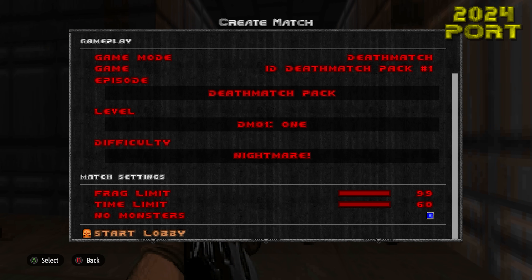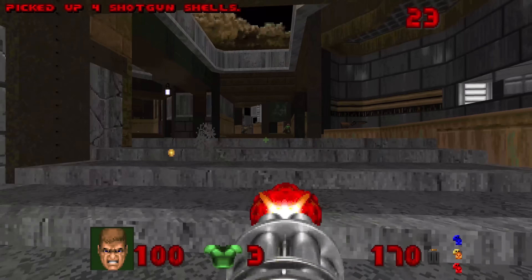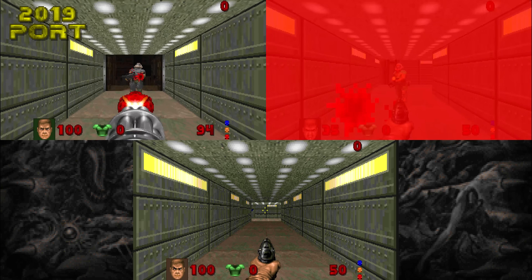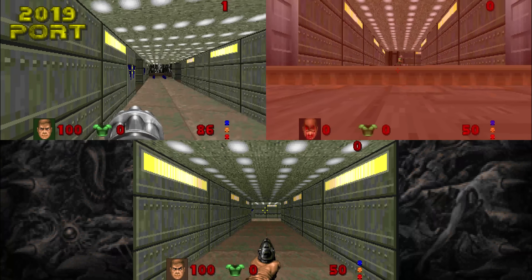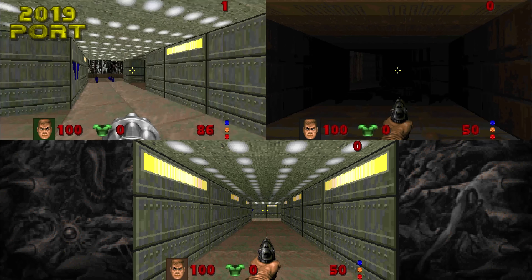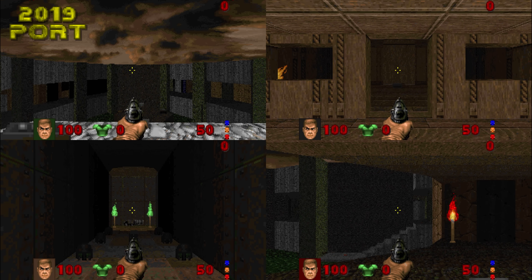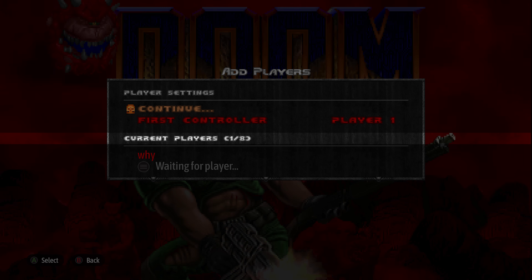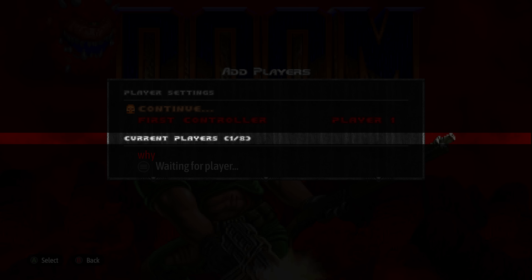Even split screen got some love in this port. The HUD has seen some slight tweaks. Two player split screen now takes up the whole screen, unlike before where it had a background taking up screen space on the sides. Three player has changed the screen layout and removed the background. There's not much to say with four player since it takes up the whole screen and is more or less the same. A welcomed addition to split screen is the support of up to eight players on the same screen.